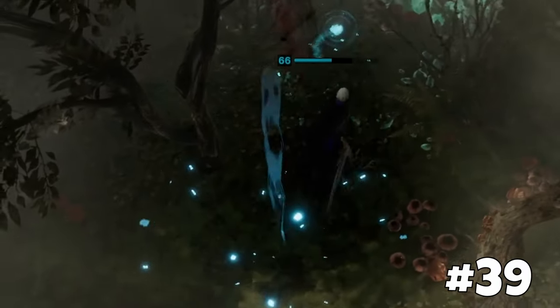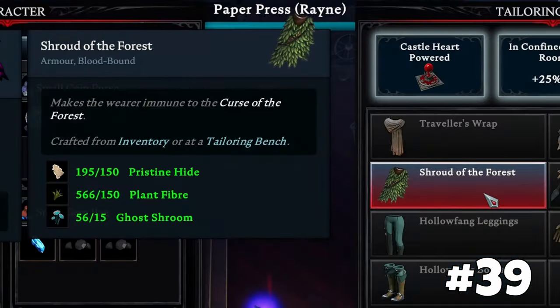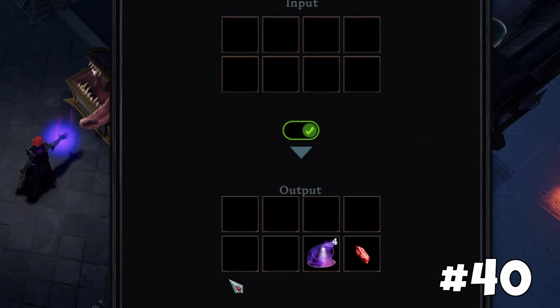Wisps give you temporary protection against Cursed Forest's sickness. Alternatively, defeat the Wanderer and craft a Shroud of the Forest for full protection. Destroy needed duels to obtain gems and gem dust.